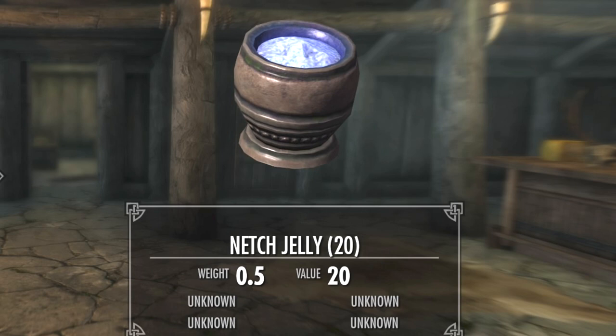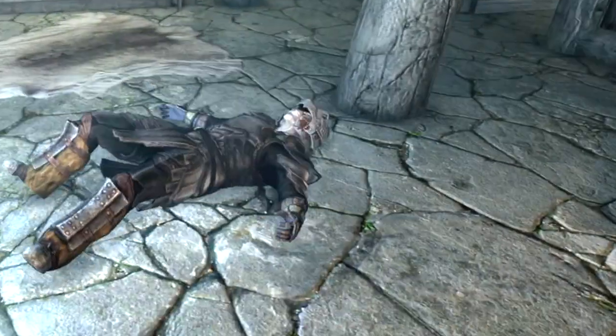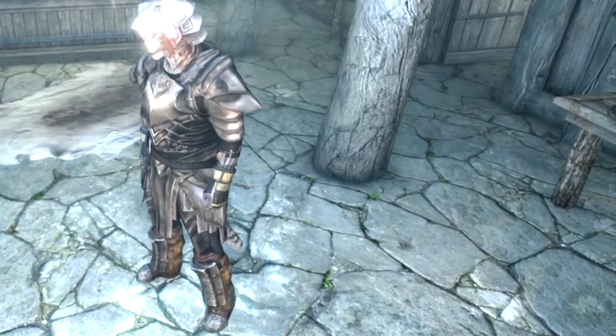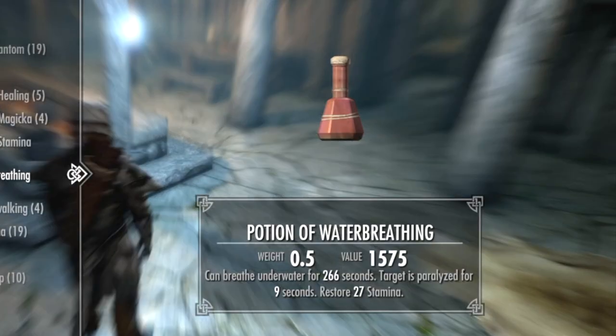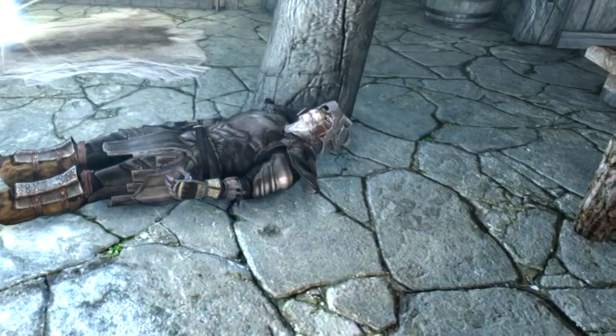Now in comparison, when you eat some of the Nets Jelly you get from Solstheim, when you eat it you're going to fall down paralyzed just for like a brief second. Now let me eat one of these potions of water breathing — and it really prolongs the paralysis.